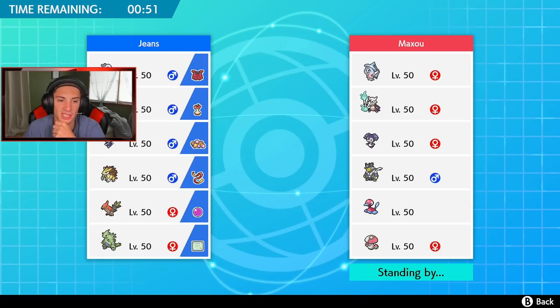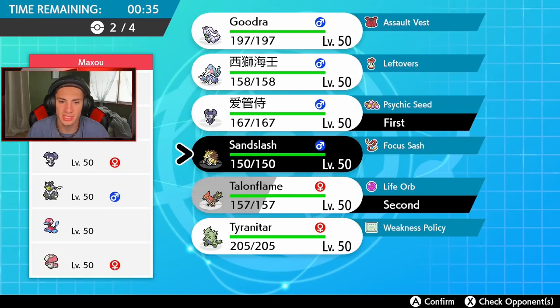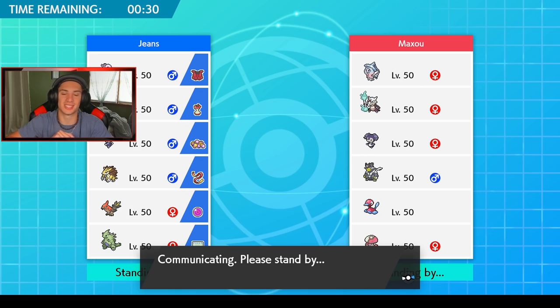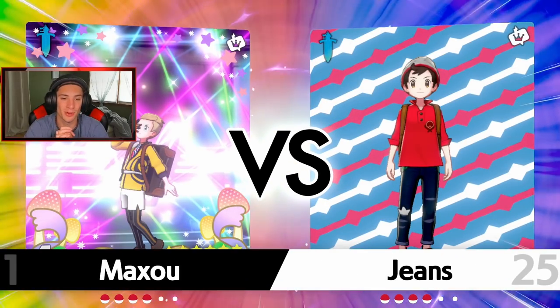Sandslash and Tyranitar can set the sandstorm. I think Primarina is not going to be a bad lead, but he's probably going to lead Amoonguss — I'm not even gonna lie. So let's just go Talonflame with Sandslash and Tyranitar, because I don't want that Amoonguss putting everybody to sleep and canceling out everything I'm trying to do. I could potentially Dynamax Talonflame and roll from there — it's a very strong Pokemon.